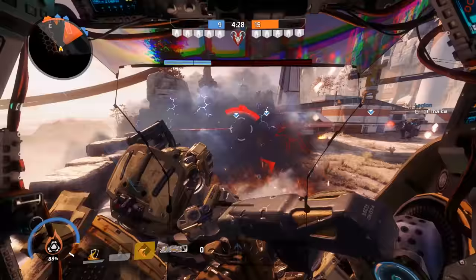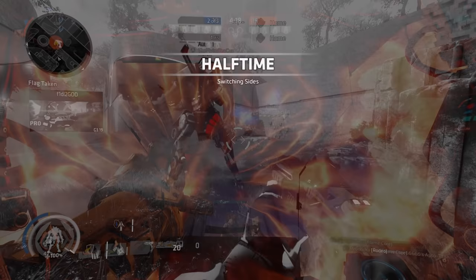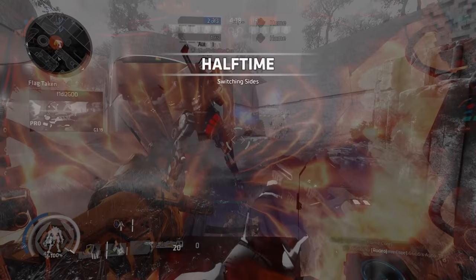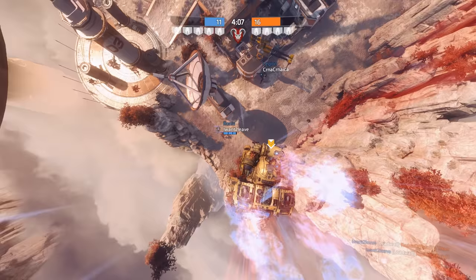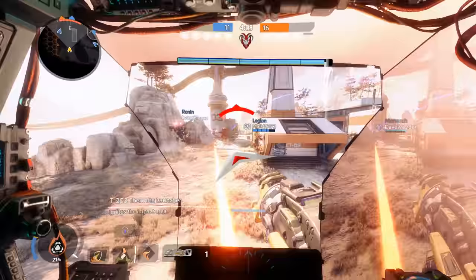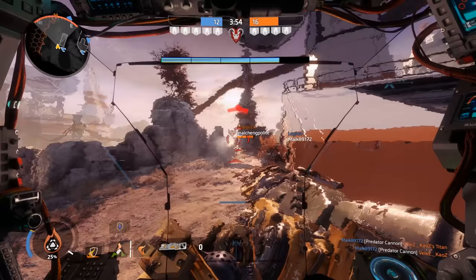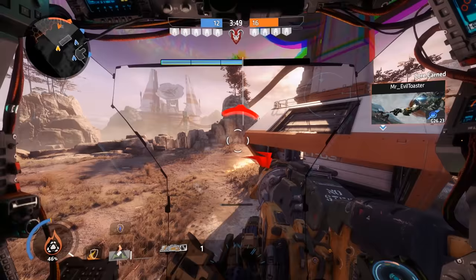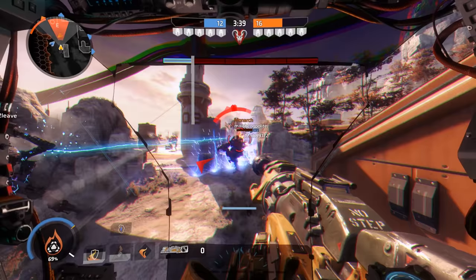Is it a titan that can blast someone from a lot of health to pretty much nothing? Name one titan that can blast someone from full health to pretty much zero. This stuff can blast you for real — it will skip doom state and kill you immediately. No matter how strong the power shot is, it cannot compare to the Flame Core. Mostly because it's a core and the power shot is an ordnance, but because Scorch can deal so much damage in such a short amount of time, it can be up more often than other cores, so it basically feels like Scorch's ordnance. And it can hit multiple targets at once, which makes it even more powerful and dangerous.